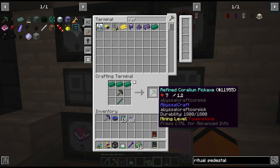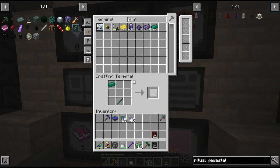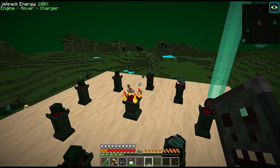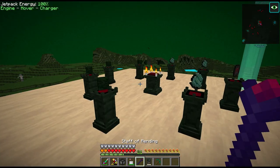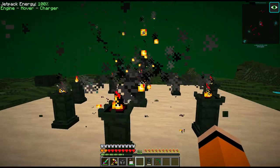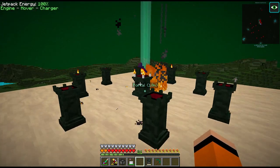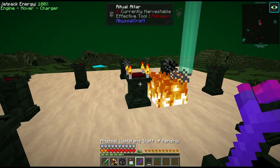For some reason we need one of these refined Coralium Pickaxes - I assume it's to mine something in the Stronghold. So we'll get one of those for the quest. Before we go, we can also upgrade our Staff of Rendon here to the next tier, and I think the next tier is going to allow us to get the next tier of Essences, which we're going to need for the next dimensions in Abyssal Craft.